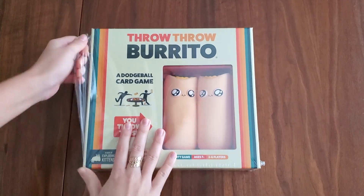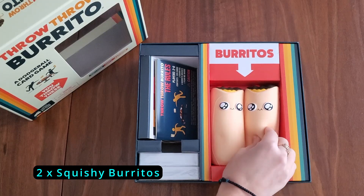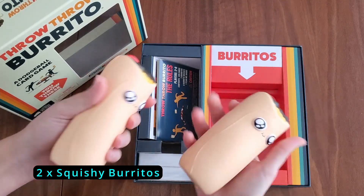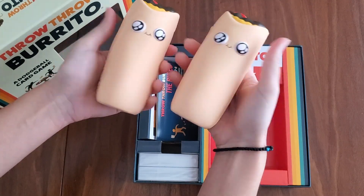The box lid's off. First thing, we've got two squishy burritos. These burritos are what you'll throw in the game — it's essentially like a dodgeball board game. Squish them, they're squishy. They're also super, super cute.